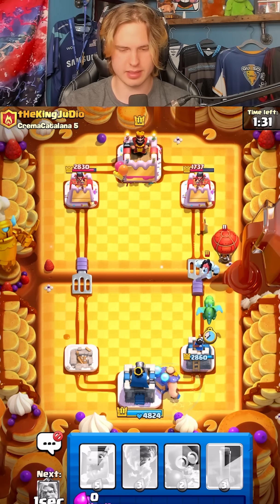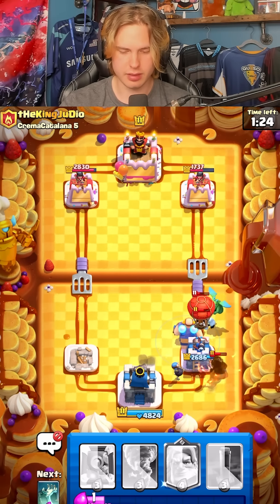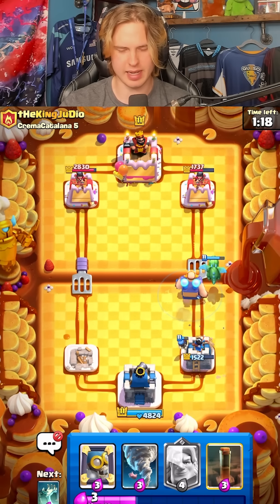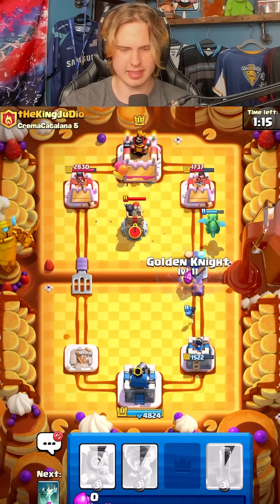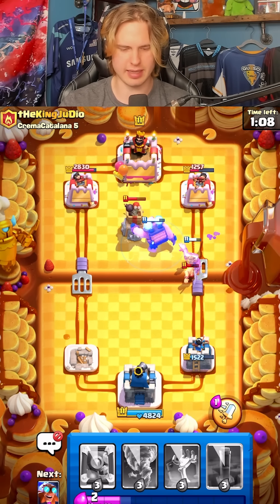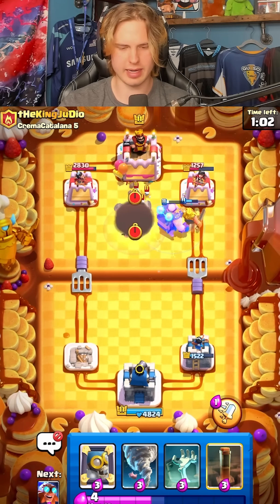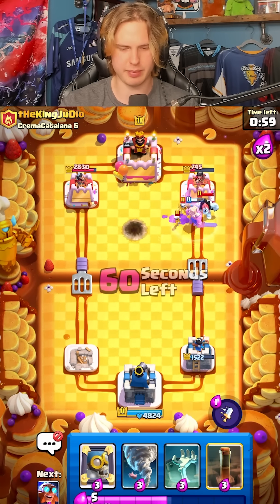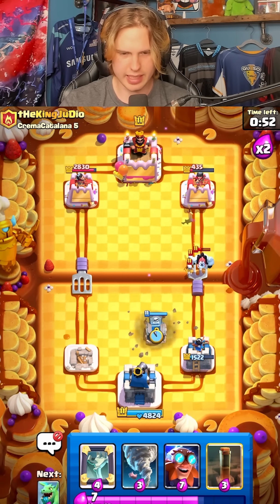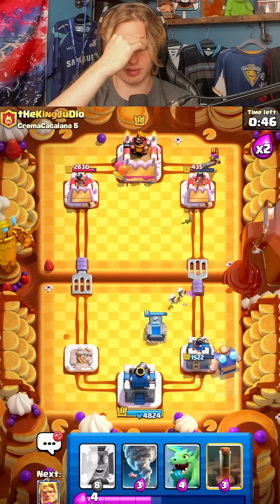He's already back to balloon somehow — we have to baby dragon onto this and hope our baby dragon can clutch it up. Our tower actually targets the balloon — baby dragon basically clutches here. Our bomber is still alive, not bad. I think we can definitely take this tower. Let's go for a golden knight at the bridge right now, see how he responds. He goes for the barb barrel, he'll probably go for skeletons next. I really want to delay on my ability. Looks like we are on the tower and I can just pop my ability now. Gold knight just threw so hard. I've got 57 seconds — we have to take this tower still.